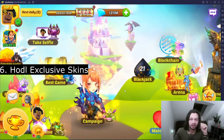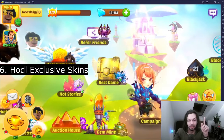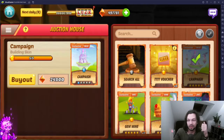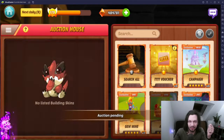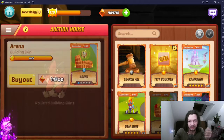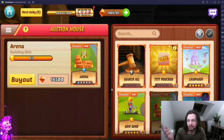Tip six: buy, collect, and — most importantly — hold pet, hero, or building exclusive skins, because they're going to be worth a lot more when the game gets more popular. For example, someone is selling the arena skin for 13,000 right now; it could be worth 50,000 or more after a year. If you own some pet, hero, or building skins you get 30 points.